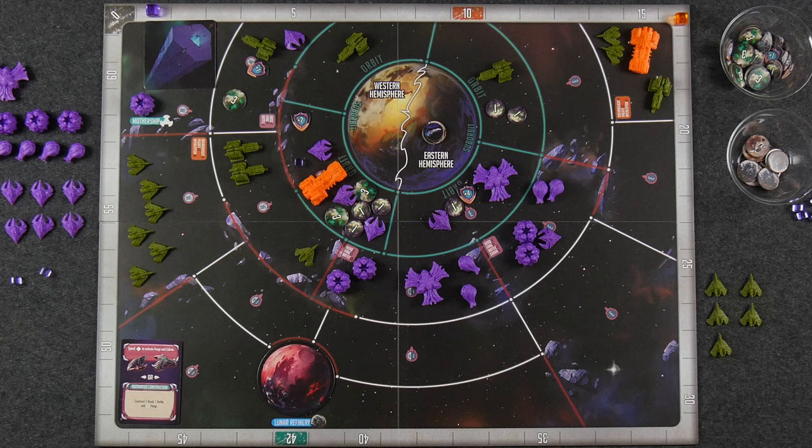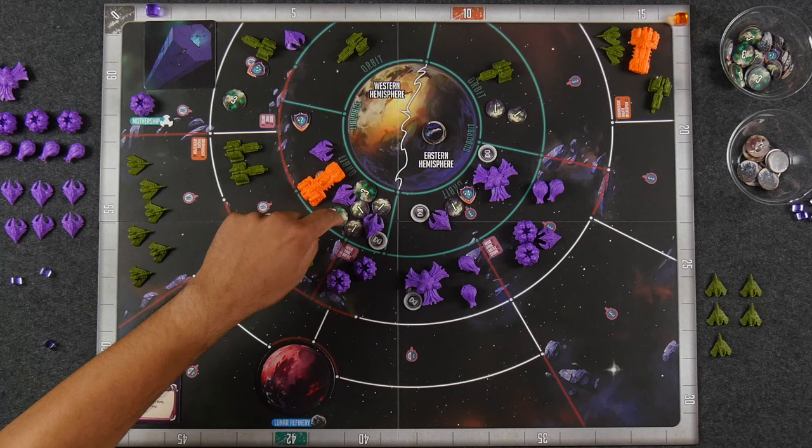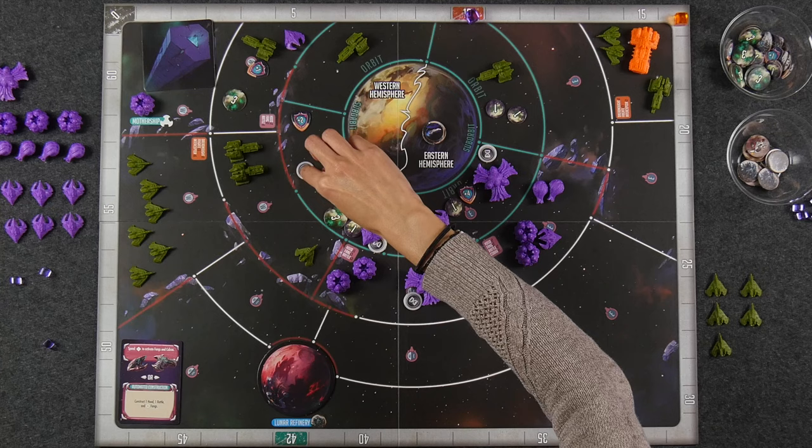I'm just going to place these activation tokens to show that these ships have been activated. The big final activation is going to be this fang in this zone. I'm going to go ahead and spend this cube and I'm just going to straight up torpedo this dreadnought. They have a shield of nine. We have three, six, seven, eight, nine. So that dreadnought is out, and that scores the alien team immediately nine victory points. So we're going to go to ten. And this dreadnought cannot come back in - it is out of the game. That was awful. I can see why you decided to go with the cobras. I had to - I saw an opportunity to get enough spores in there to take out that dreadnought.